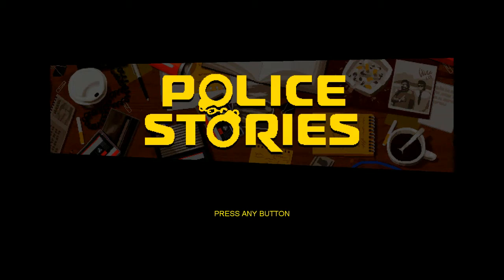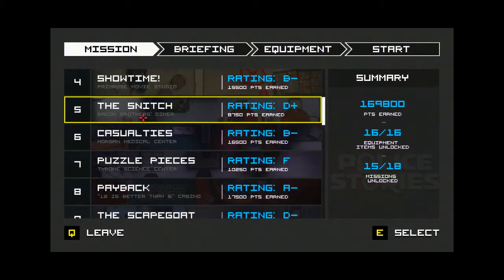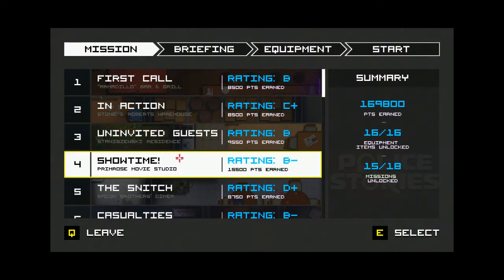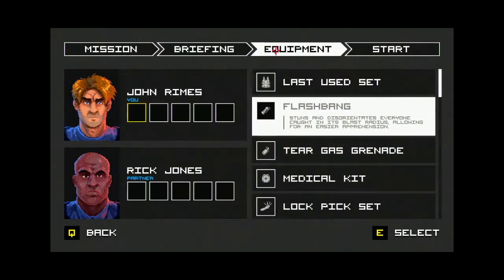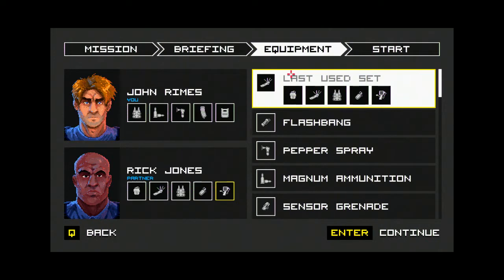What's up guys, welcome to my video. Today we are going to be playing Police Story, level 4. The previous three videos we completed levels 1, 2, and 3. We have to defuse the bomb — we got a total of 9 suspects and 4 civilians. The difficulty is 3.5. I'm going to be using the last few equipment sets for myself and my partner. Let's start the game.